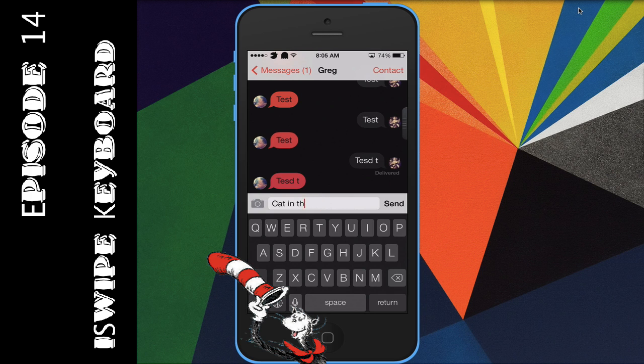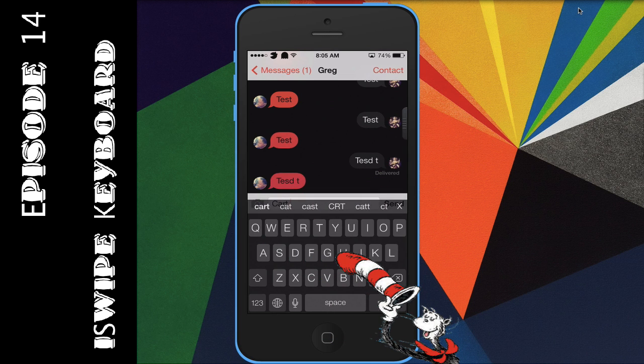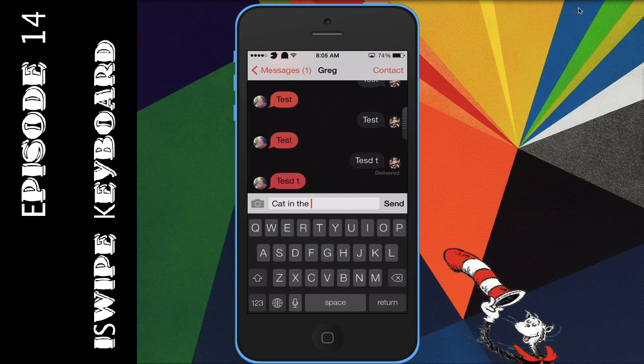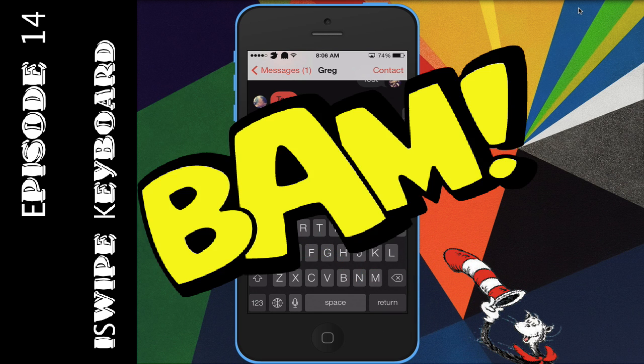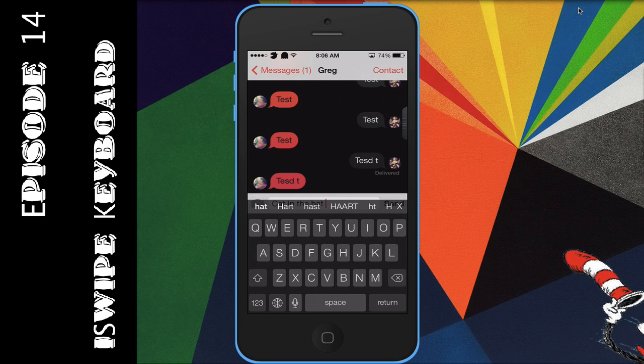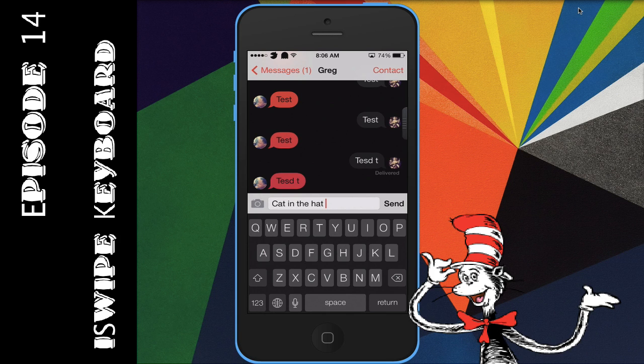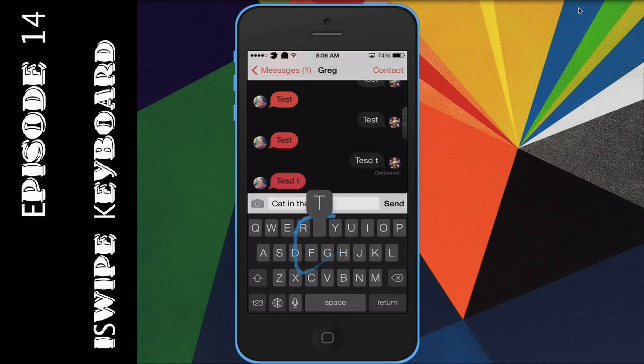Now let's do that same thing again with the swipe feature. I swiped 'cat' but it put 'cart,' so I press to correct it to 'cat' — then 'in the hat.' It pops up again just in case something is wrong, but this is really to teach the device so it gets familiar with your words. If I mean 'hat,' that's what it is. I like how it has this little blue swipe on here.